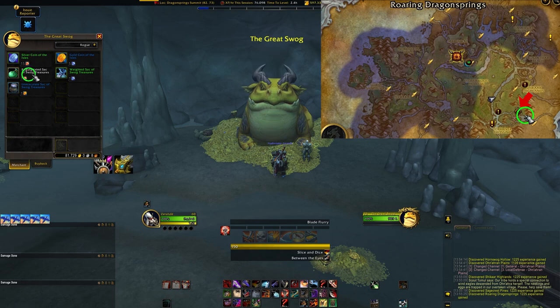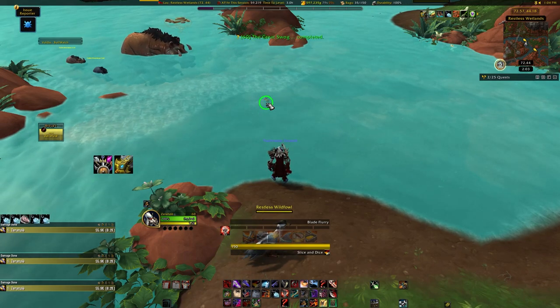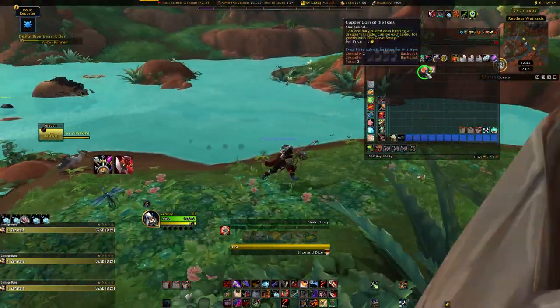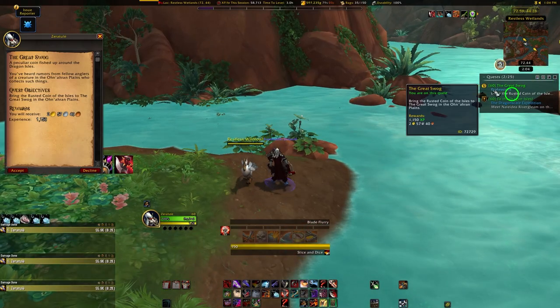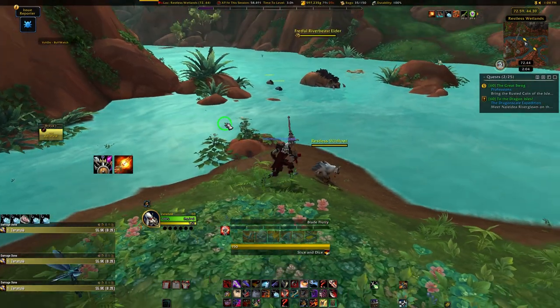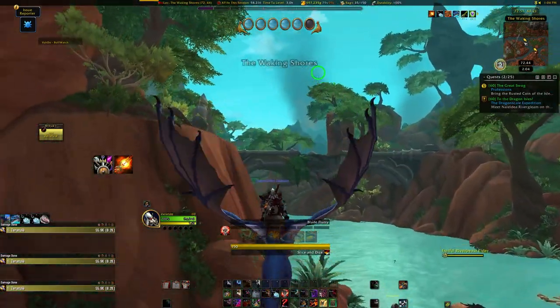While you can just fly over to the Great Swog whenever you want, you will end up doing a lot of fishing to acquire these coins. The first time you fish up one of his coins, you'll additionally get a breadcrumb quest via a rusted coin of the Isles, and it will mark the Great Swog on your map. The chance of getting these coins can be kinda random — on some characters I got it really fast, and on others I had to fish for 30-40 minutes before I got even one, so your mileage may vary.